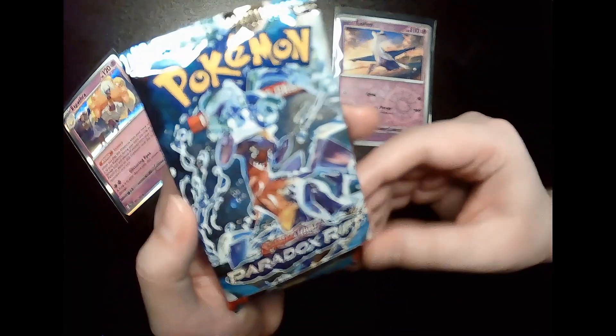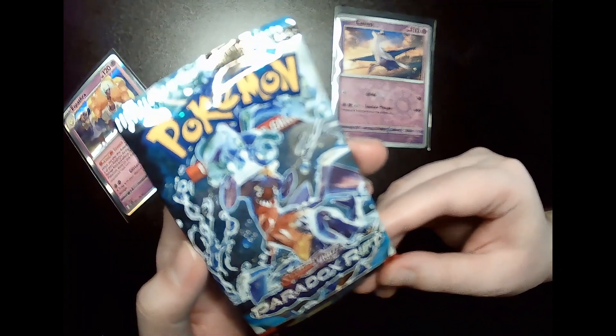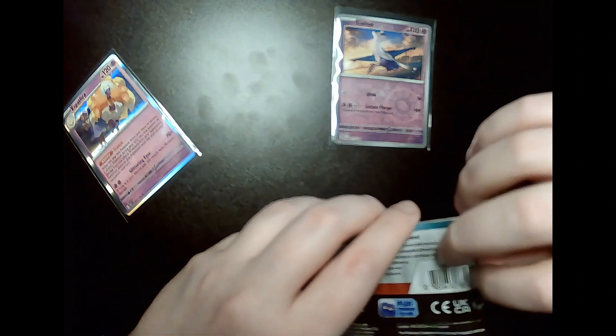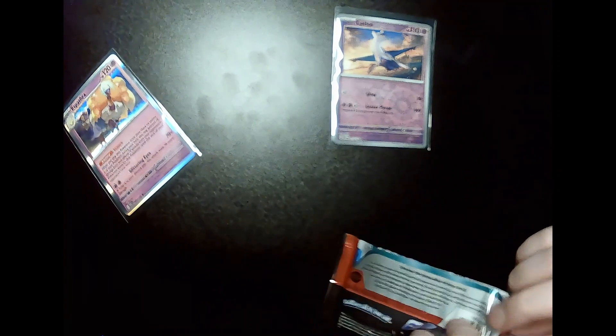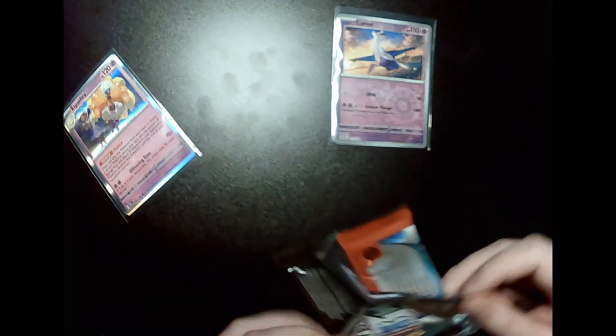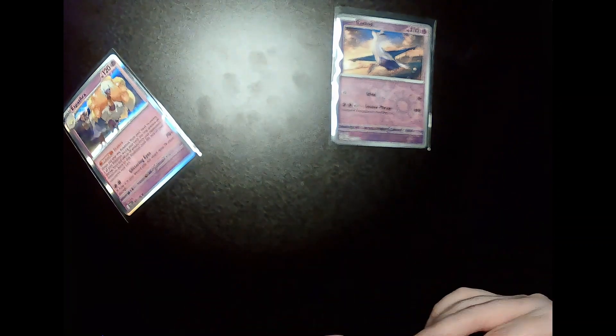We got pack number two here with Water Terra type Garchomp on the package. Let's see what we got. I'd love to get that Roaring Moon. We're gonna need to pull Garchomp.